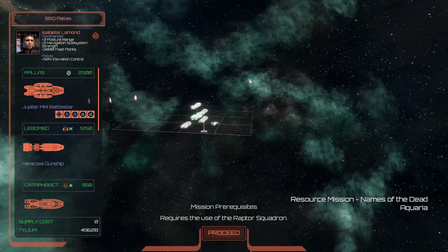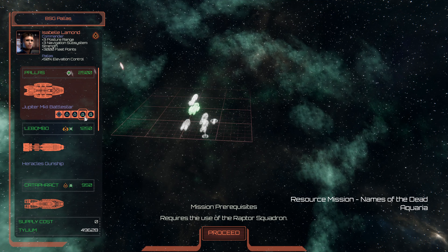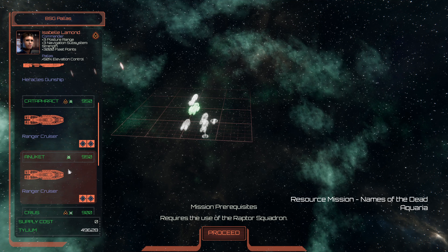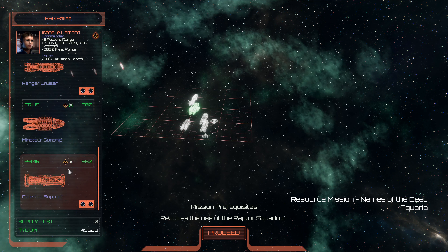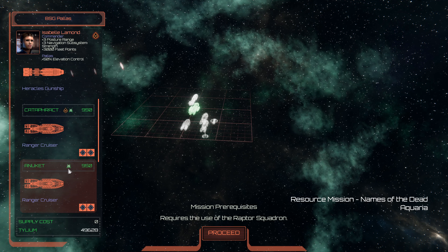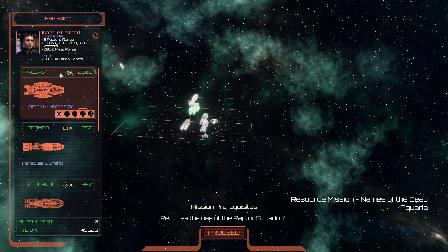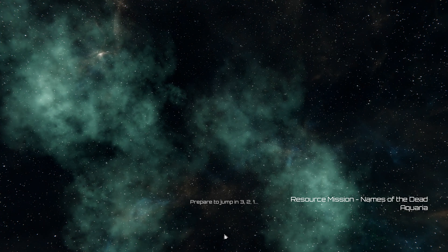Everybody looks good. Let's make sure that missiles — check. Raptors — check. More missiles, more missiles. And a gunship — check and check. Rookie cruiser, a rookie battlestar. All right, let's go ahead and proceed. We've got to board — prepare to jump in three, two, one.